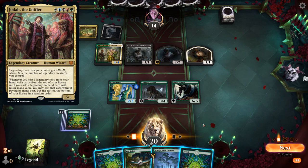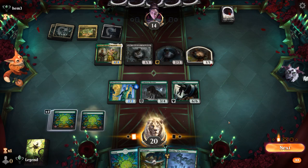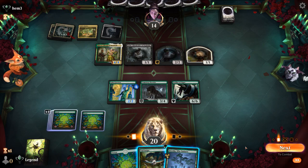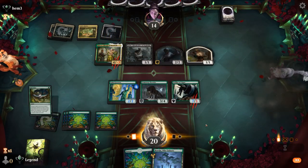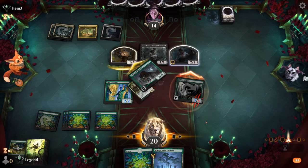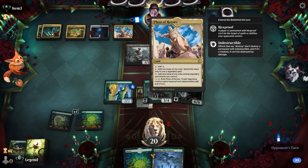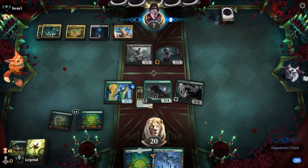Tail Swipe might be able to take care of Jodah, although our opponent will control quite a few legendaries making that more difficult. We attack with Defiler — killing the queen means Prowler can also attack and exile her. Opponent falls to seven and there's Plaza, confirming our suspicions of a potential Jodah five-color legends deck. Opponent passes.